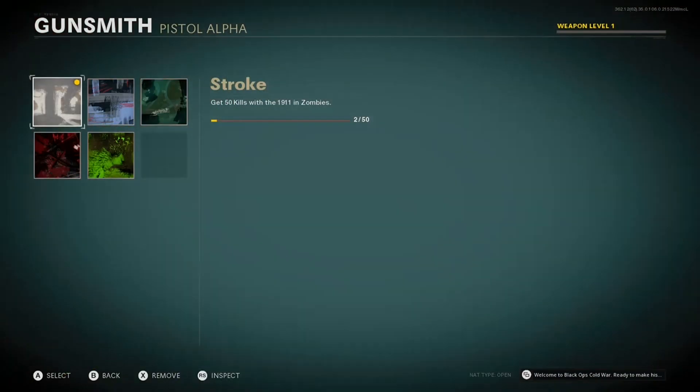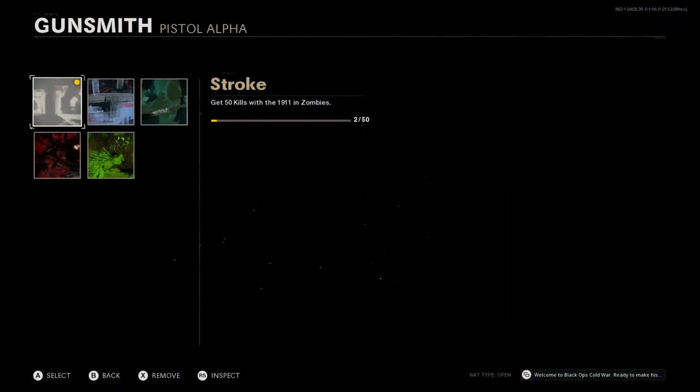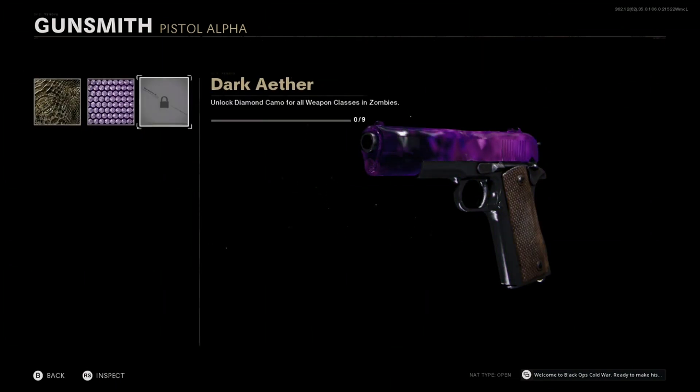Once you're here, back out of social and you can see all the camos are locked, but just select the same camo you did in custom games. Now they all should be unlocked except for dark aether. So go over to dark aether, hover over it, and press the social button again. Now get your friend to go into league play.